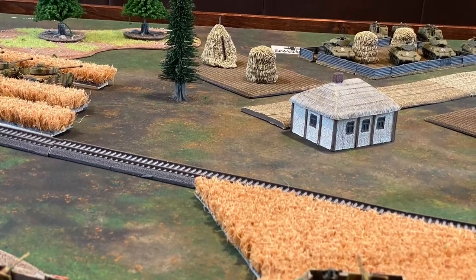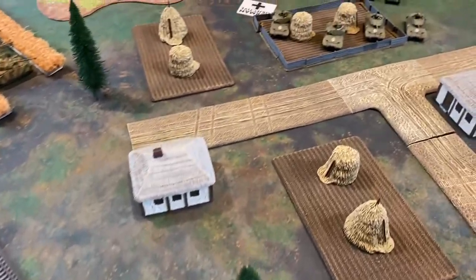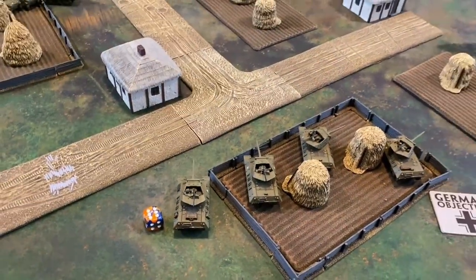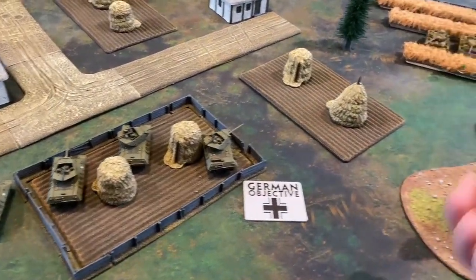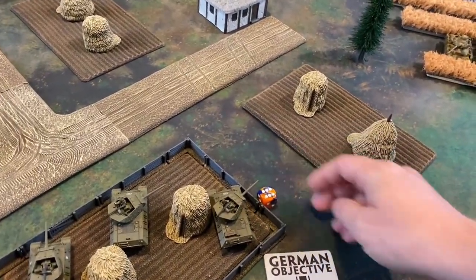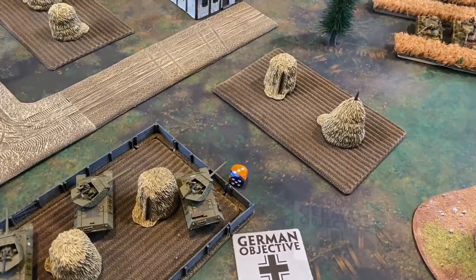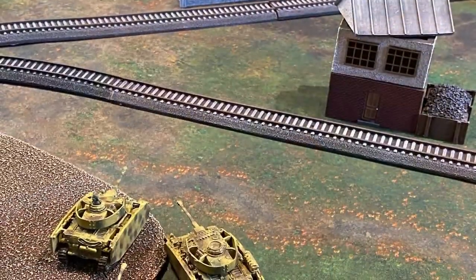In the shooting step, the 88s fire at the M10s — normally hitting on fours, range five, concealed six. One hit lands and a mistaken target roll on three-plus is successful, assigning the hit to a tank in short range of the Panzers. The armor save is failed and the firepower test is unsuccessful — that's a bailed-out M10.